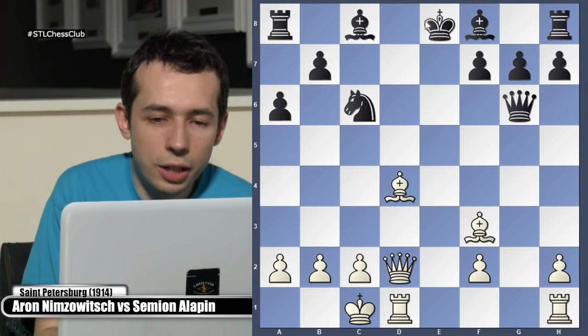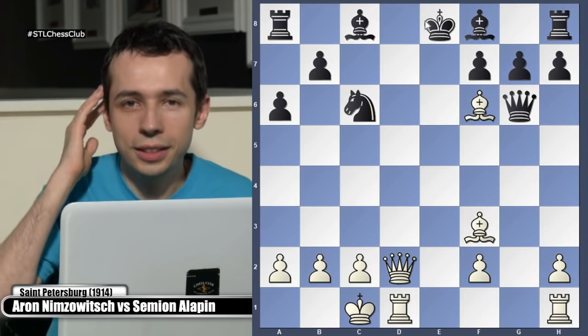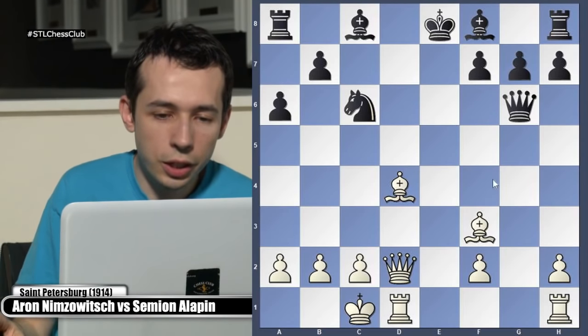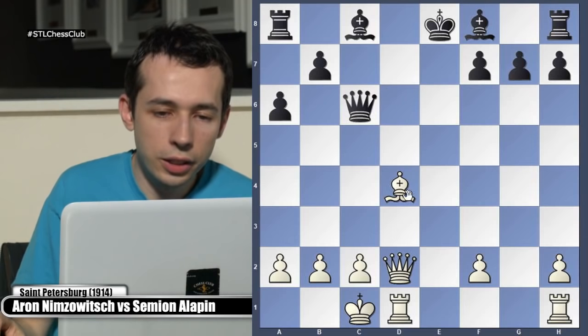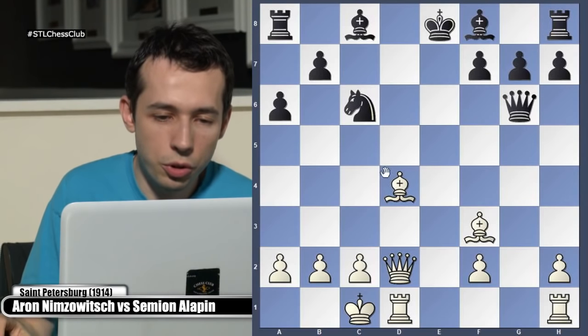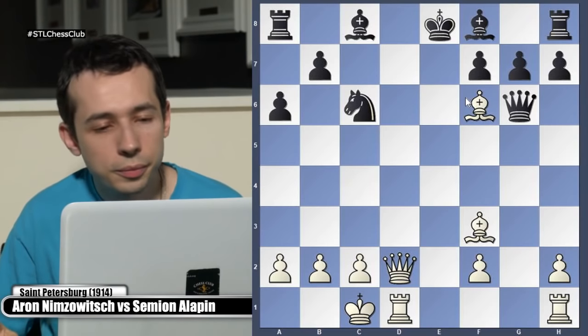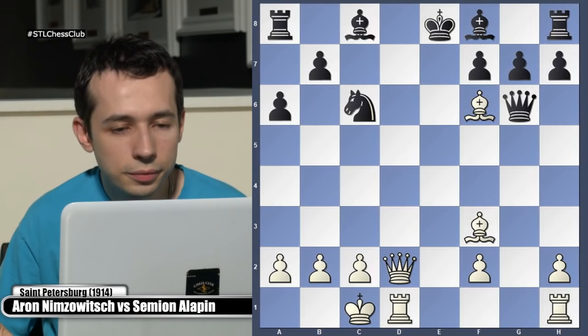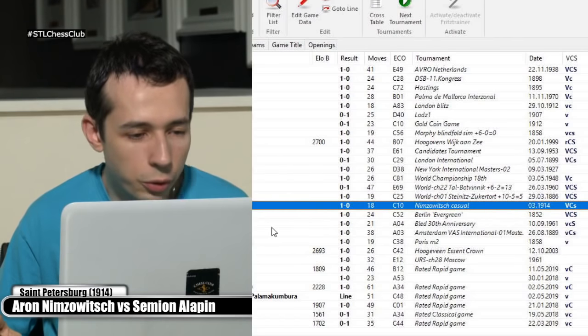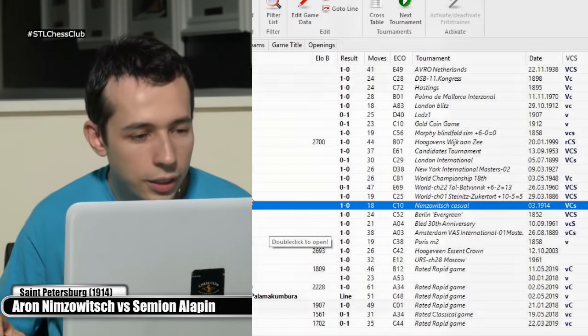Bishop f6 was the key idea, but move order is important - if we do bishop c6 first, then there is this defense. That's why it's important to start with bishop f6 directly. Precision is always important when we calculate, even if we're winning - it's still important to be quite precise.